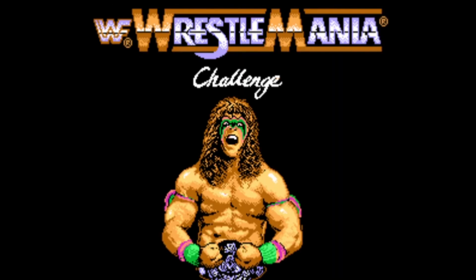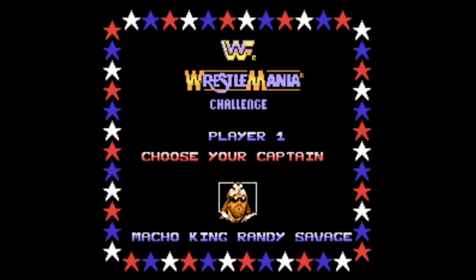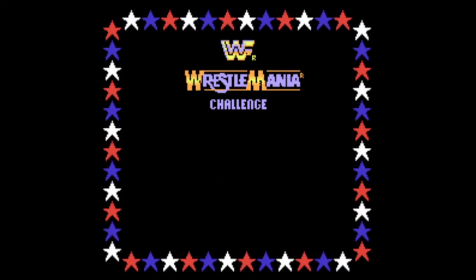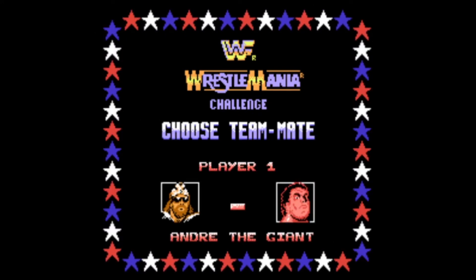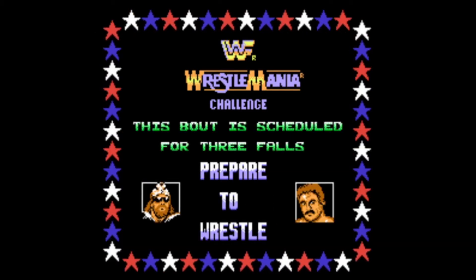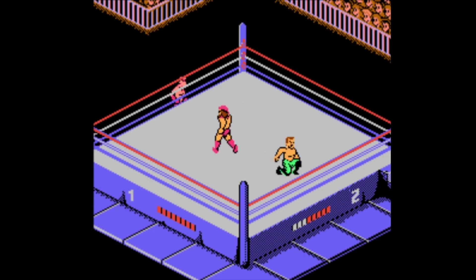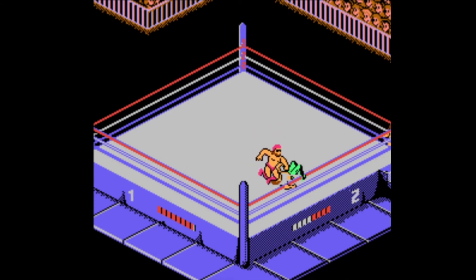There's another mode to look at. Let's go back to one player, pick the Macho King, and do a Survivor Series — teams of three versus three. I'll pick Brutus Beefcake and Hacksaw Jim Duggan as partners. They put three random people against me. It's like the traditional Survivor Series: whoever pins three first wins, so we've got to eliminate all three of their teammates. It's like Survivor Series minus one — usually it has four or five.